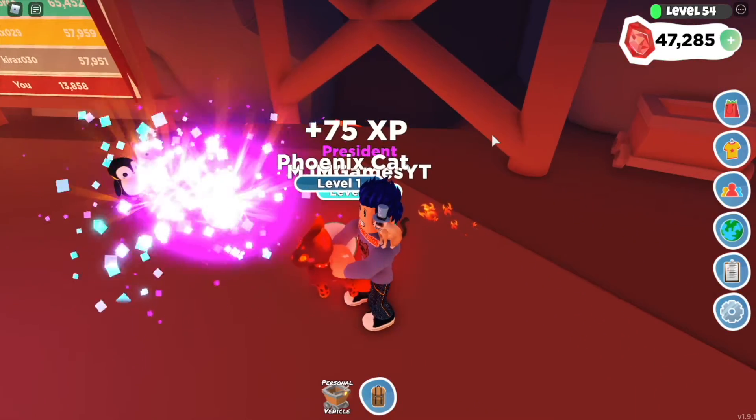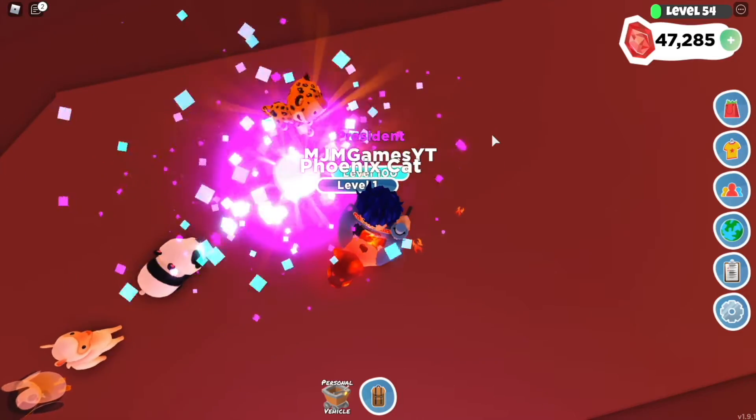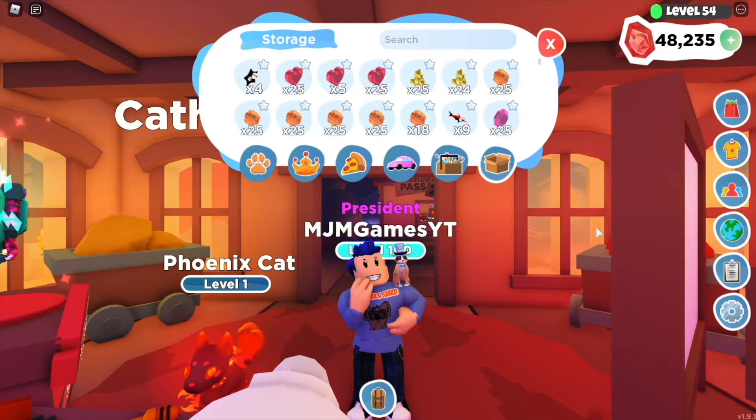From the diamond pet pods we got a penguin, llama, panda, leopard — and a bubblegum penguin! I had been saving up the mining crystals from the pass and now we're going to sell them to see how much you can make from getting all the way through the pass.